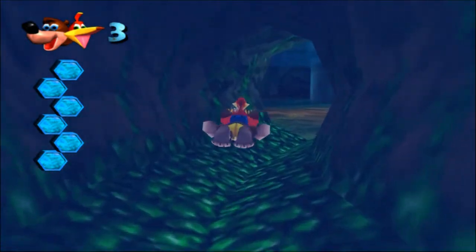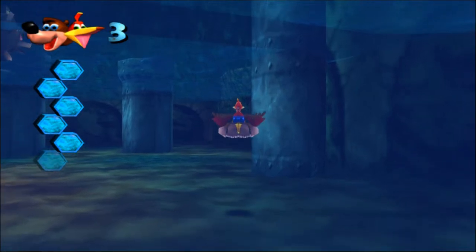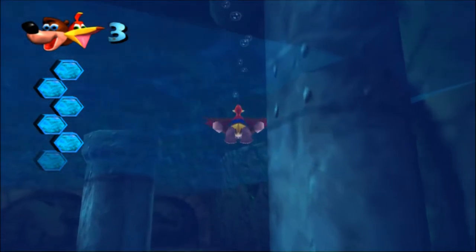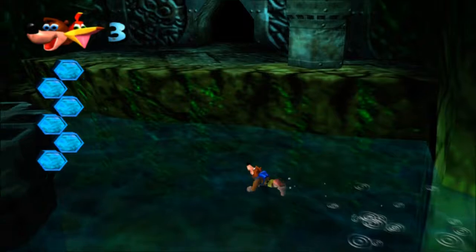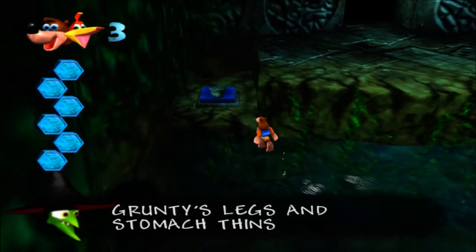Alright, so we're going to begin the third level of the game — Clanker's Cavern. We'll get more into specifics when we get in there. All I know is that I really want to take a drink of my hot chocolate right now, but Grunty's going to interrupt me.